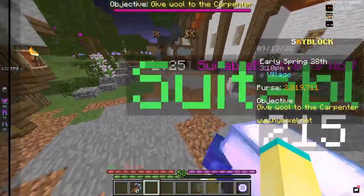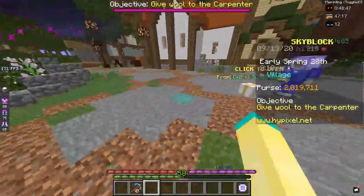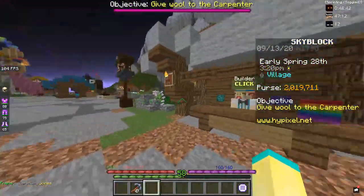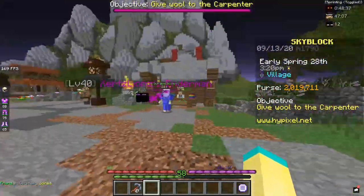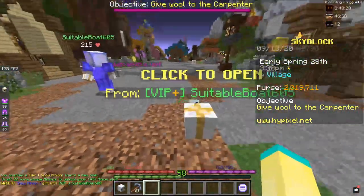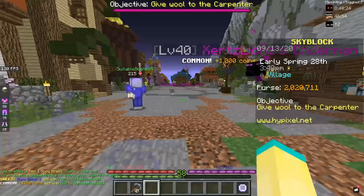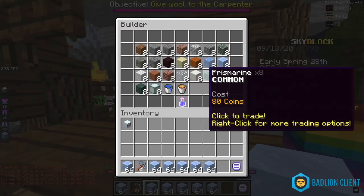I'll also put a link in the description to a Bazaar Tracker website — that one tells you what's best flipping in the Bazaar — and I'll share another website that shows you the prices of reselling items from the NPCs to the Bazaar. First of all, I'm going to open these presents because that's cool. I just got a snow minion — awkward silence — thanks man. But yeah, so first we're going to start off with Packed Ice.